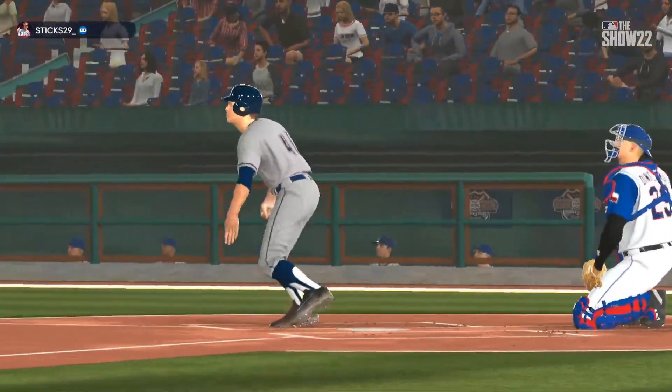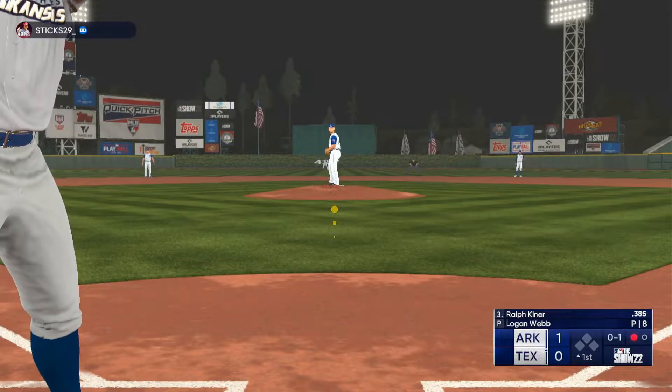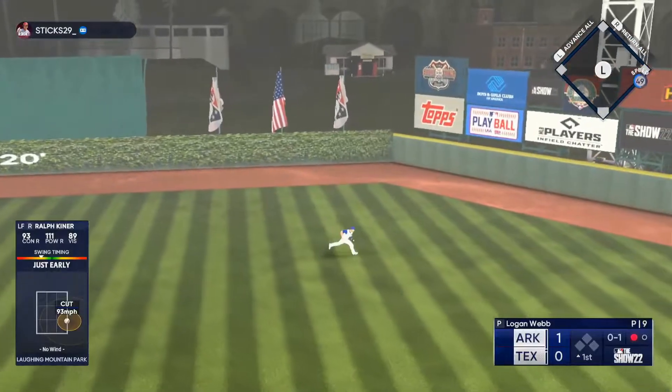The hard sinker can be a pretty tough pitch because of the late life and movement. But somehow he got the barrel. Ralph Kiner is the next to hit, the order coming through now. And with one home run already in this inning, they're definitely looking to do some more damage. And a base hit into right center field.